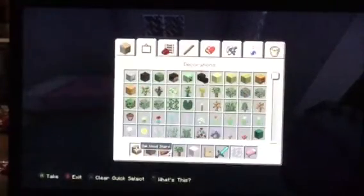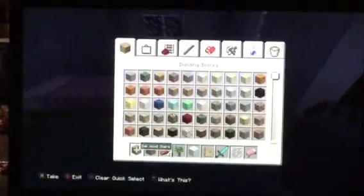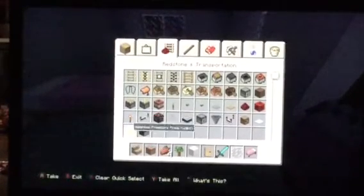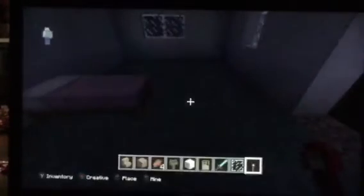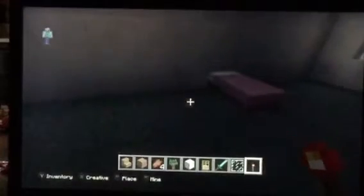Let's go to the inventory. I need a torch. Oh no, where's the torch? Come on. Can't find a torch. Oh, there's a torch. No no no no, I'll put it back. Okay, torch. There you go, that looks fine enough.